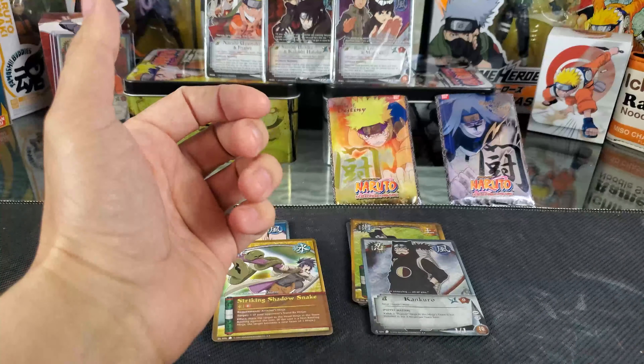Down to the last pack. Very unlikely that there's a super rare in here — we've already hit our two, so I'm extremely happy. Let's find out. We have our first card, Man-Beast Transformation Combo — it's our rare. Our holographic is Summoning Jutsu, diamond pattern. Next is As Equals, Hinata Hyuga, Repetition of the Tragedy, Vessel for Dreams, Sasame Fuma, Camellia Dance, Regenerative Healing Jutsu, and last but not least, Choji Akamichi.